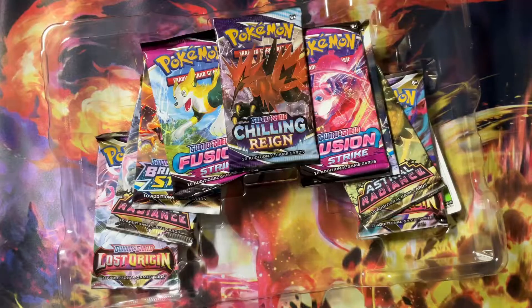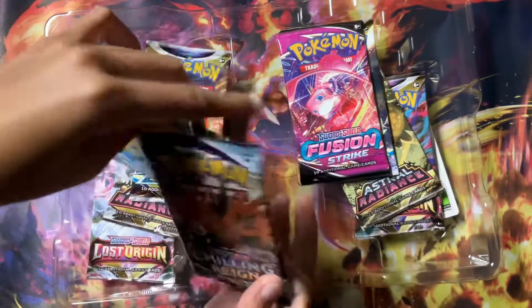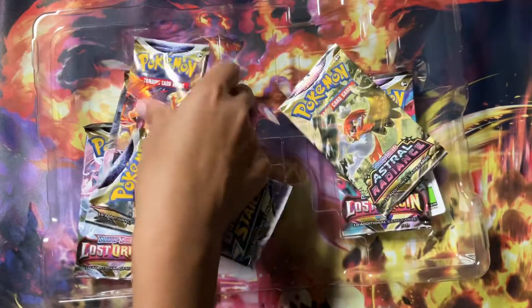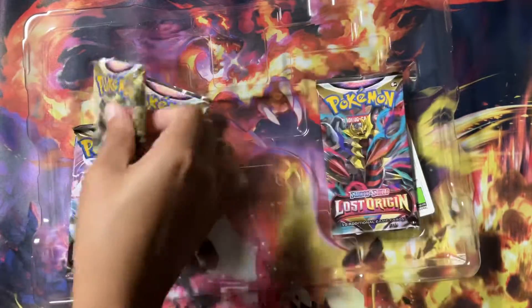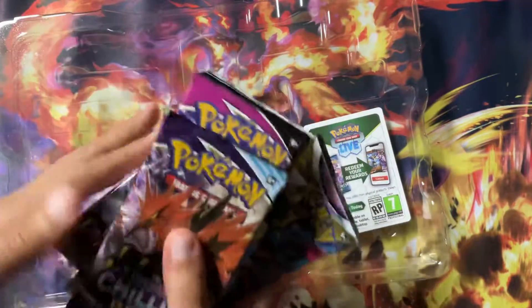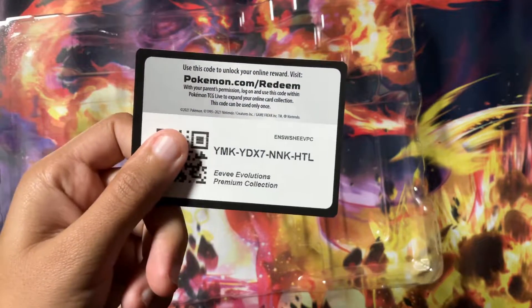So when we open this up, we'll take a look at the promos in a minute. The packs that we're going to have: Chilling Reign, two Fusion Strike, some Brilliant Stars, Astral Radiance, and Lost Origin. Lots of packs. And then of course we're going to have the code. Just a ton of packs — we've got the opportunity to get a bunch of stuff.